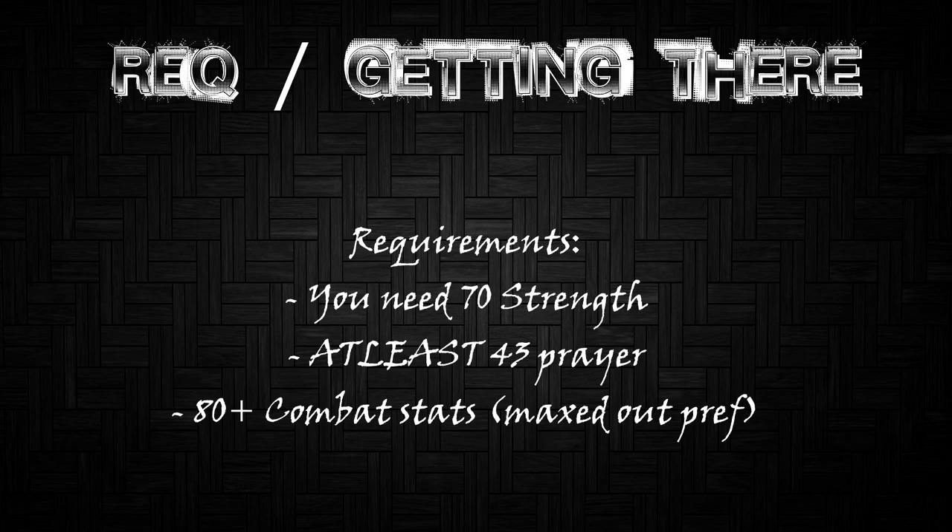The requirements for getting there: first, you need 70 Strength to use the hammer to get through the door. To kill the minions you need at least 43 Prayer and 80+ combat stats. I highly suggest being maxed — 99 Attack and Strength — but if you're going with a couple of friends as a new player, 80 combat stats is fine. This is a RuneScape private server, so you should be able to get the 99s fairly quickly.